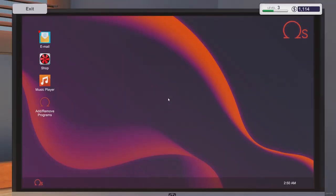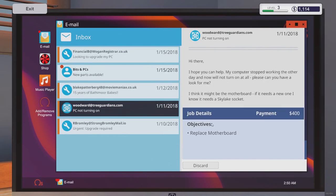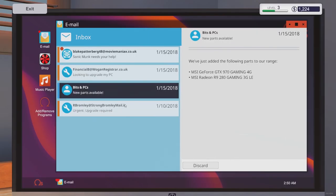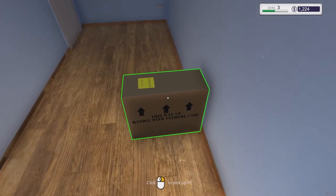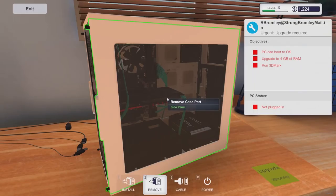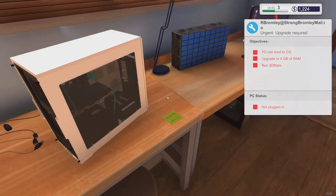Then we come back to our computer, open our email. We can discard the motherboard one - this is the one where they just wanted the virus scan. We'll hit collect - boom, we got paid. This guy wanted to upgrade four gigs of RAM and run 3D Mark. I'm pretty sure I ordered RAM, I don't know if we have it yet. Let's grab the computer and check - we'll go to memory and we do not have our memory. Okay, so I'm going to leave that one there.